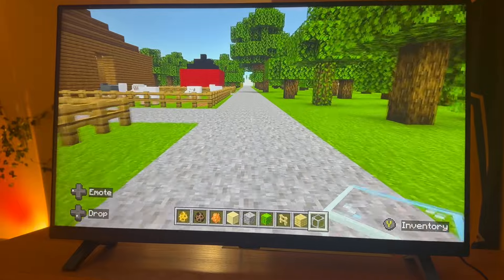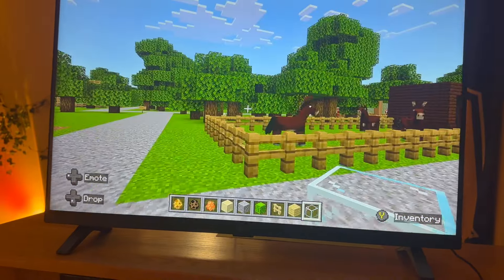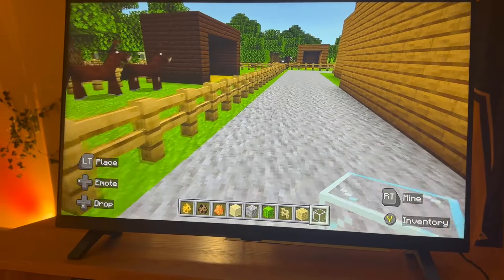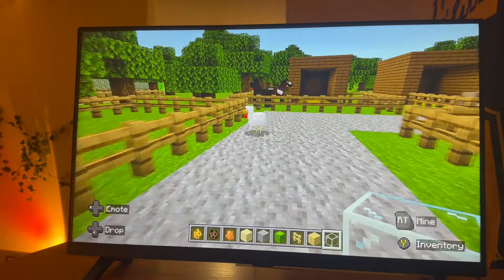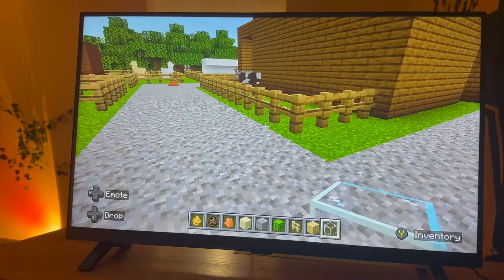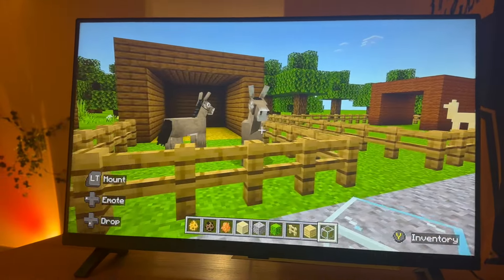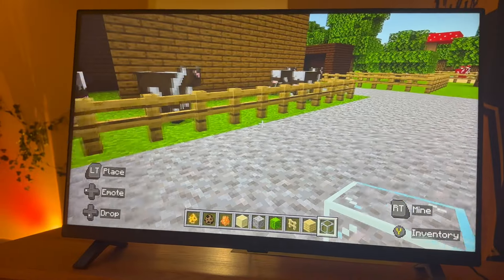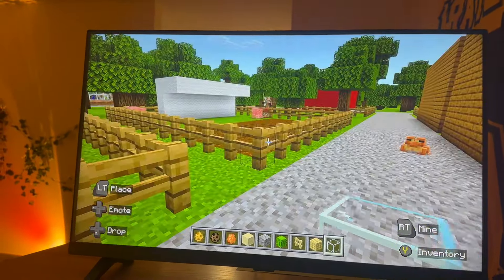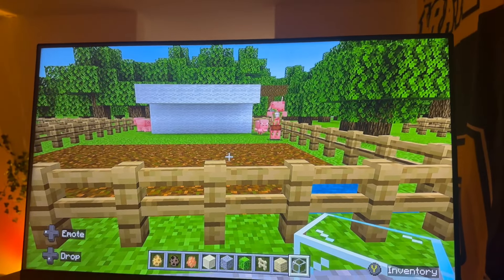Going back here, we have the farm animal area. Got the sheep exhibit. Right here we have some mules looking pretty cute. What's up chicken. We got some horses, then some cows right here. Got donkeys — I believe there might be more cows in that barn. Got some llamas, got some pigs, and for some reason there's a zombie pigman in there. He's not supposed to be in there, but he can take care of them — just hired him actually.